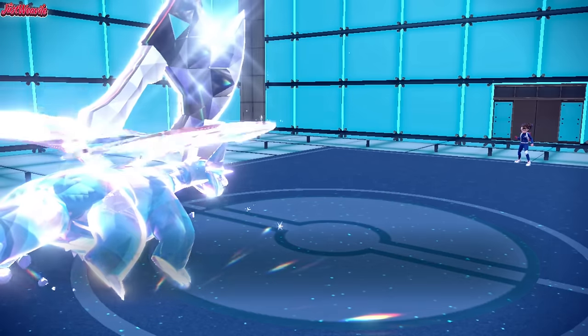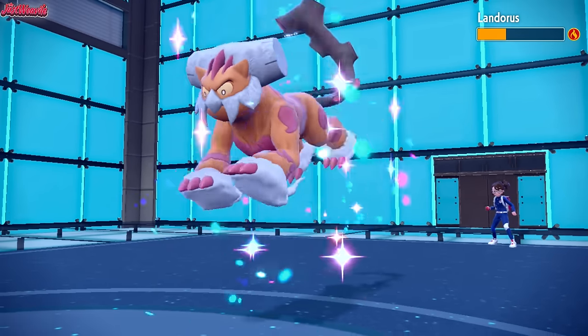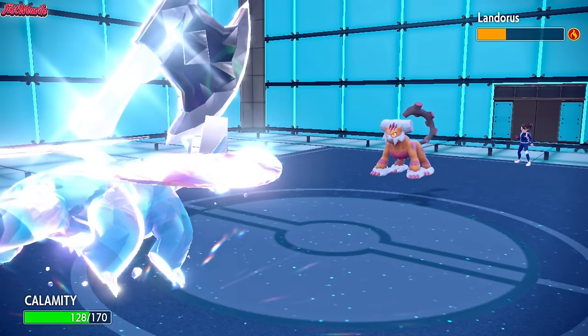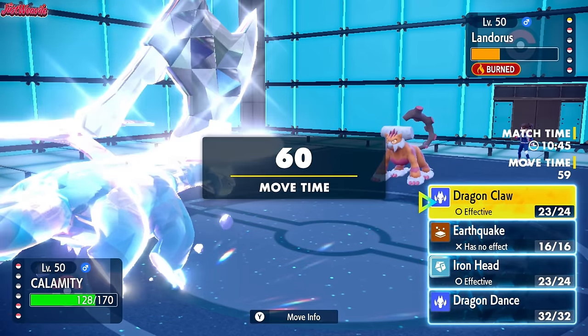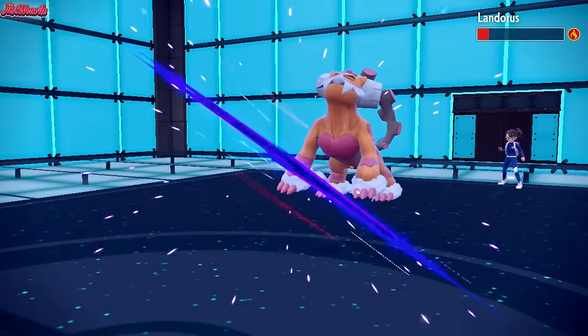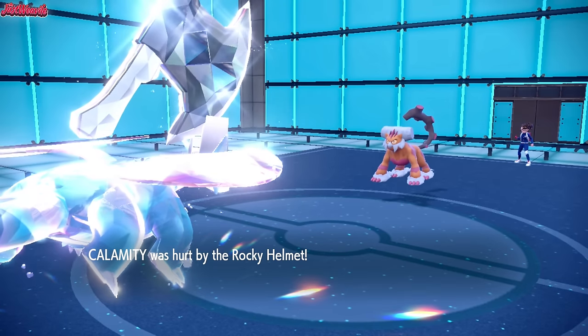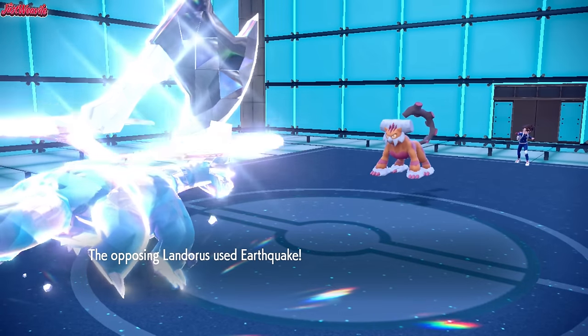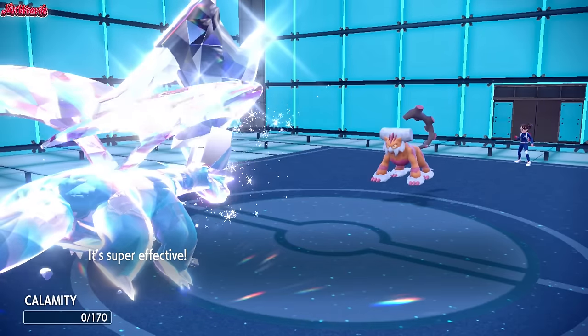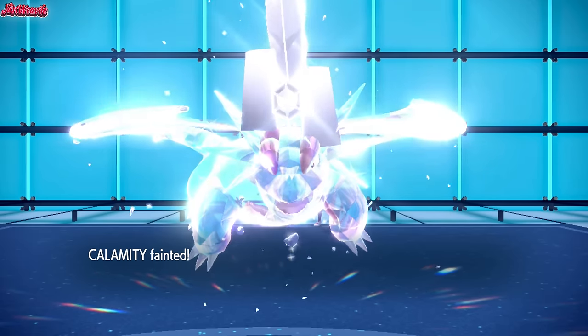That's why you run Aura Sphere. Landorus comes in and gets an Intimidate off — always nice for them, but they are burned. We go for a Dragon Claw, leaning towards Dragon Claw. It doesn't KO the Landorus, and they are Rocky Helmet. They go for an EQ — does it KO? It does KO, even after the burn. So Salamence goes down, but it's not the end of the world.